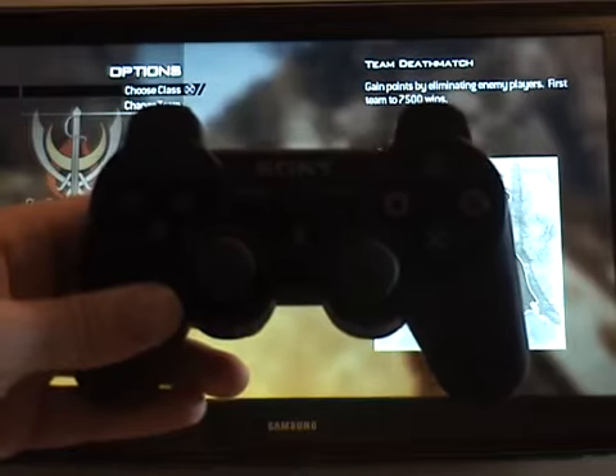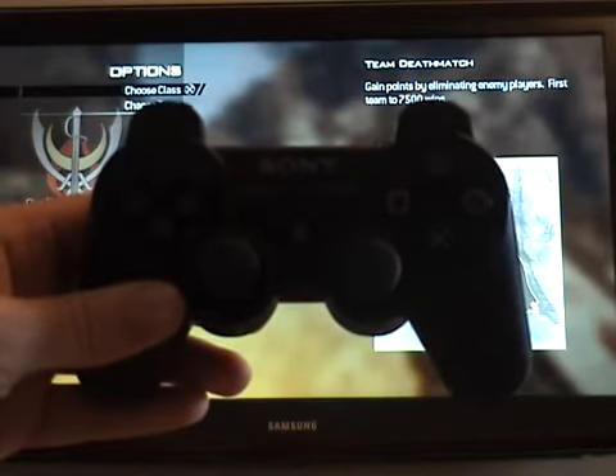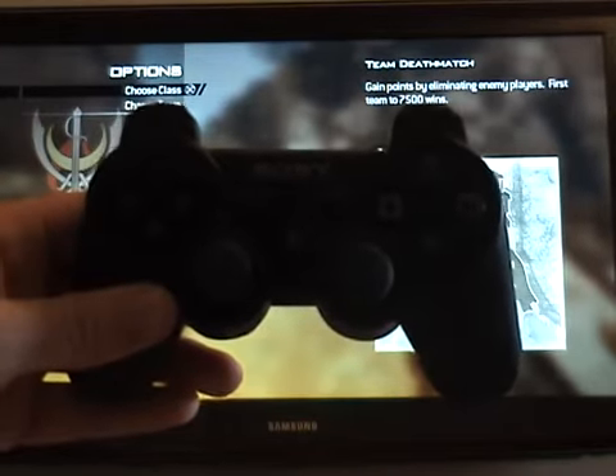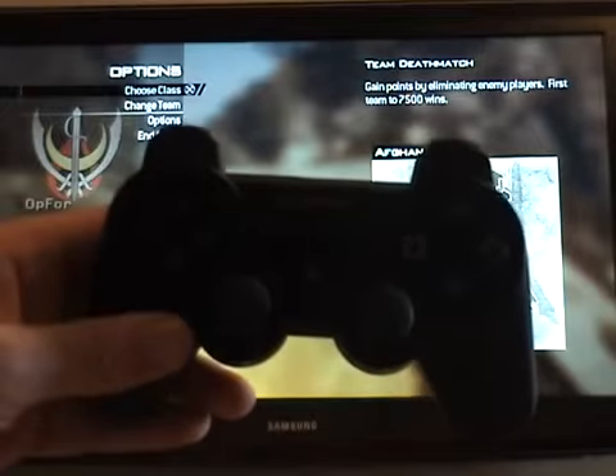I've also put another video up just now of the auto aim feature in modes 7 and 8, so you can check that out as well. In this video I'm just going to show the akimbo feature — the dual rapid fire on left and right side at the same time.